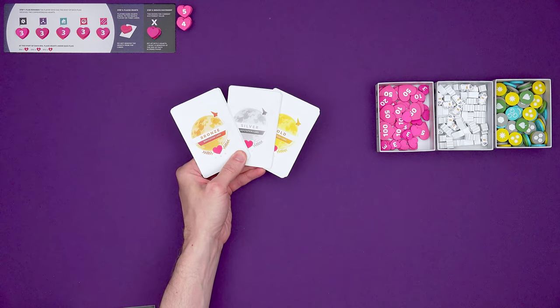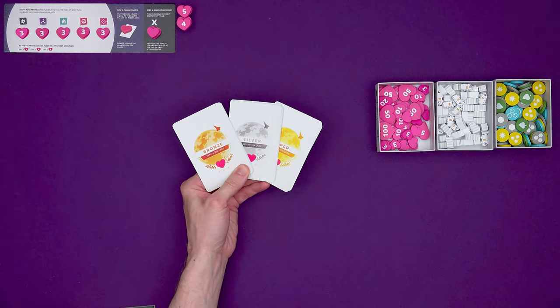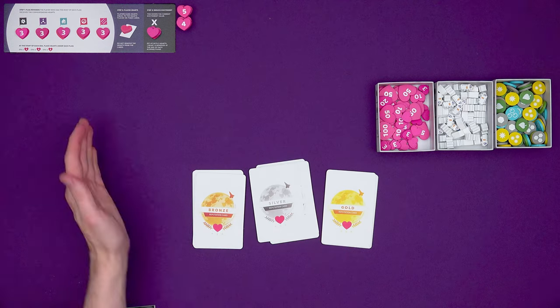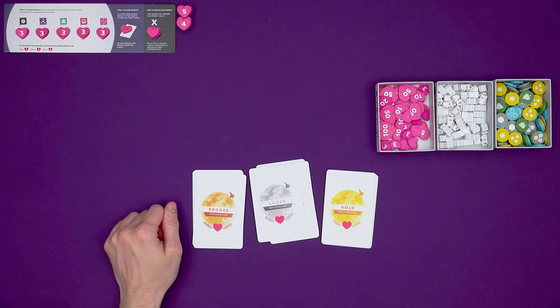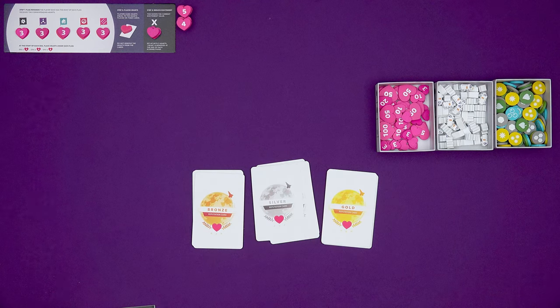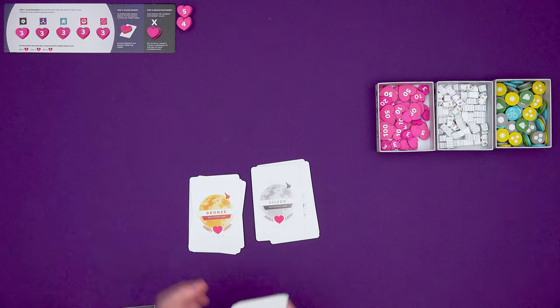Next we want the reputation cards. These say reputation card on the back and are in bronze, silver, and gold stacks. Shuffle each of them up and then make a display with as many cards in each level as there are players in the game. So a three player game would have three bronze, three silver, three gold. For a two player game you break that rule a bit and you put three of each out.